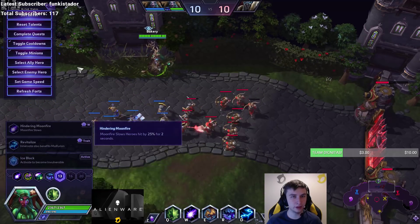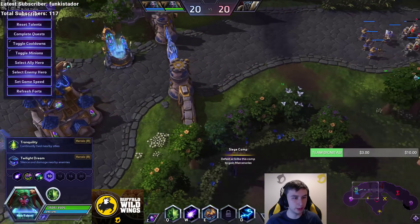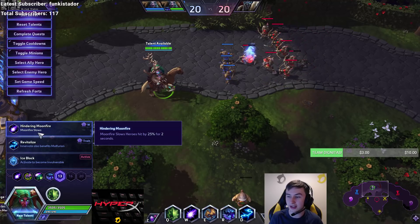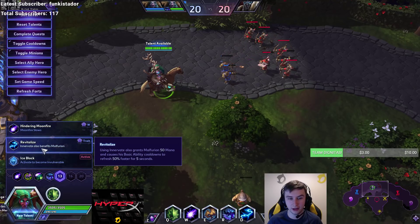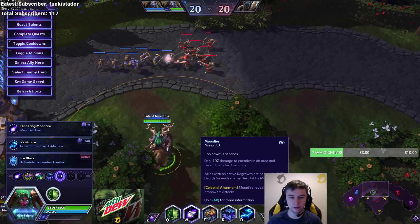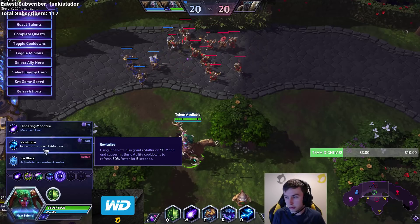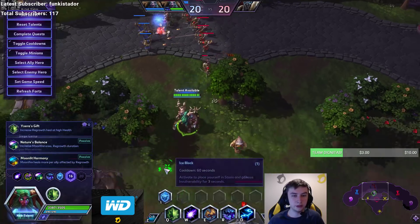Level 13 — let's level up. The recommended build is: Celestial Alignment, Deep Roots, Wild Growth, Twilight Dream. We're still going Ice Block most of the time. Hindering Moonfire is a very strong talent, especially with the new kit synergy, but it's just not good enough. Revitalized Again is also a strong talent — gives Malfurion some mana, enough to cast basically one Regrowth and one Moonfire, and makes his own cooldowns tick 50% faster. But still not competitive enough with Ice Block.